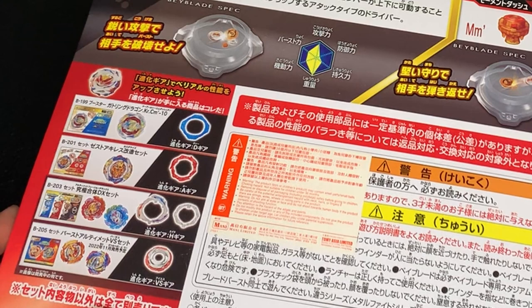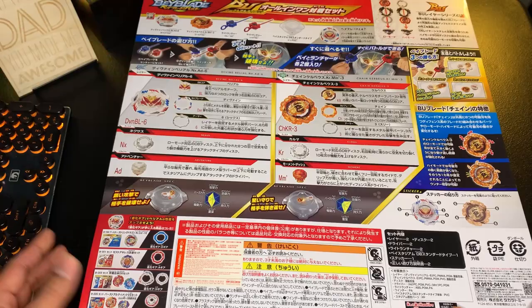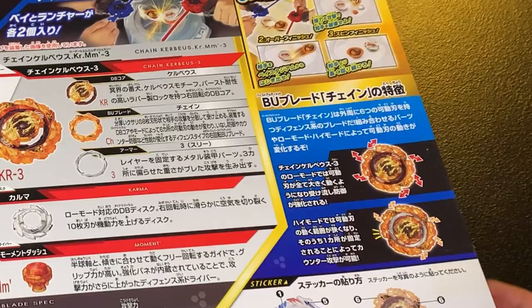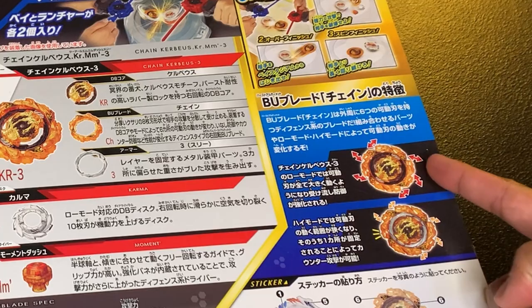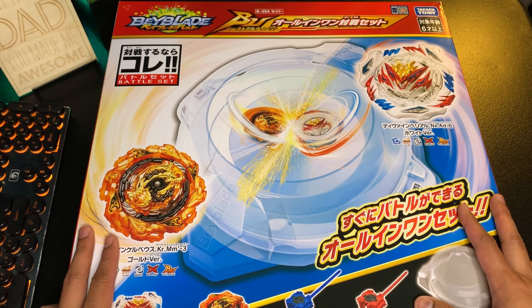On the bottom left side we can see all the recommended gears you can use to improve Divine Belial's performance, with the latest ones coming from the Ultimate Fusion DX set with Hyperion and Helios. We also have the VS Gear which will come with the B205 Burst Spriggan set next month. Over to the right it talks about the Chain Blade's gimmick in low mode and high mode, and at the bottom is the sticker guide.